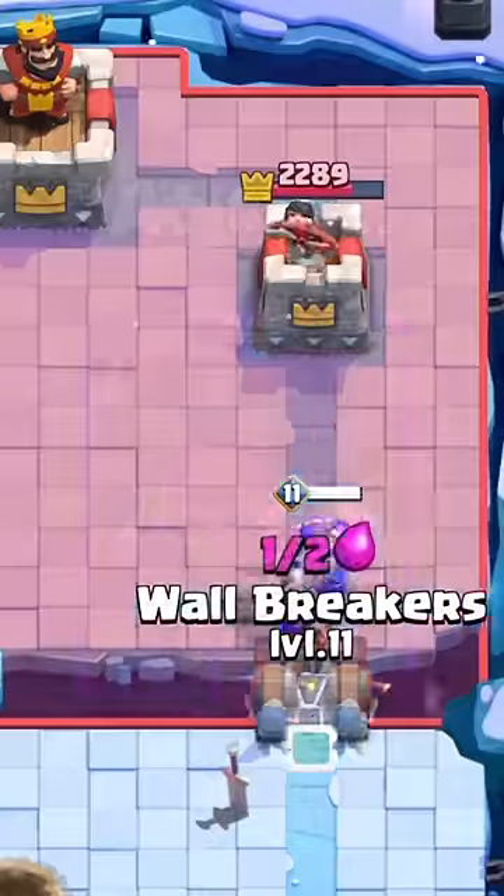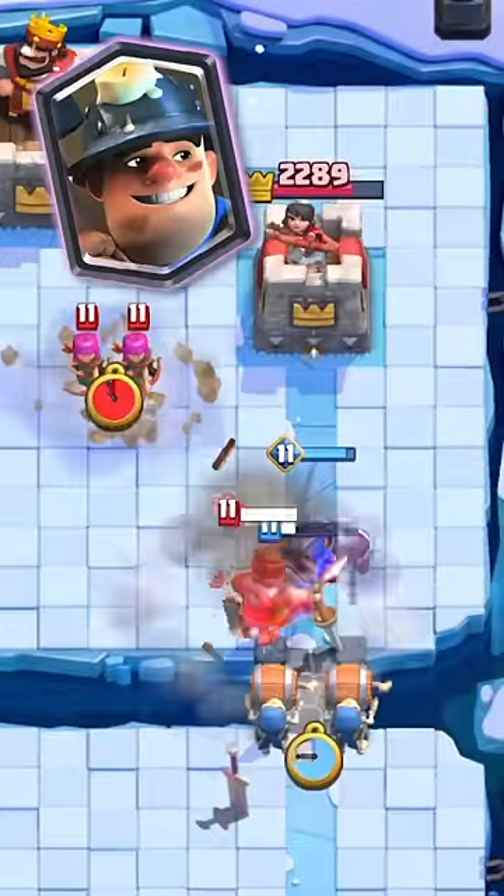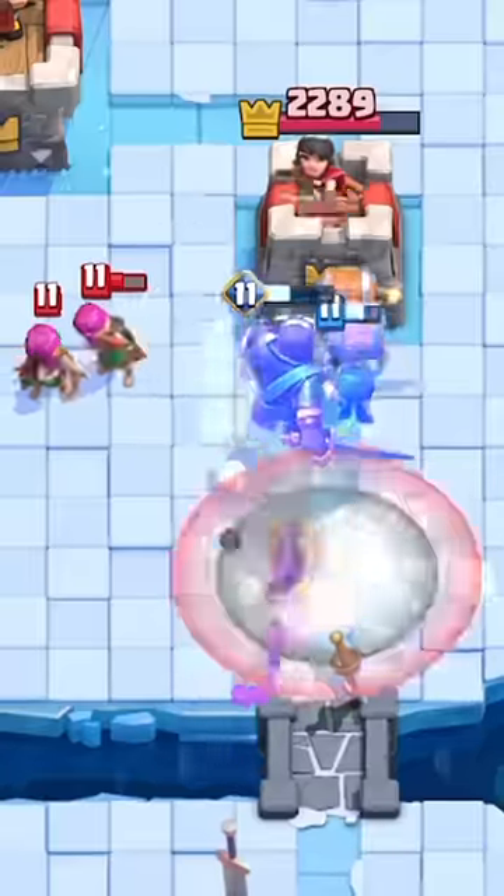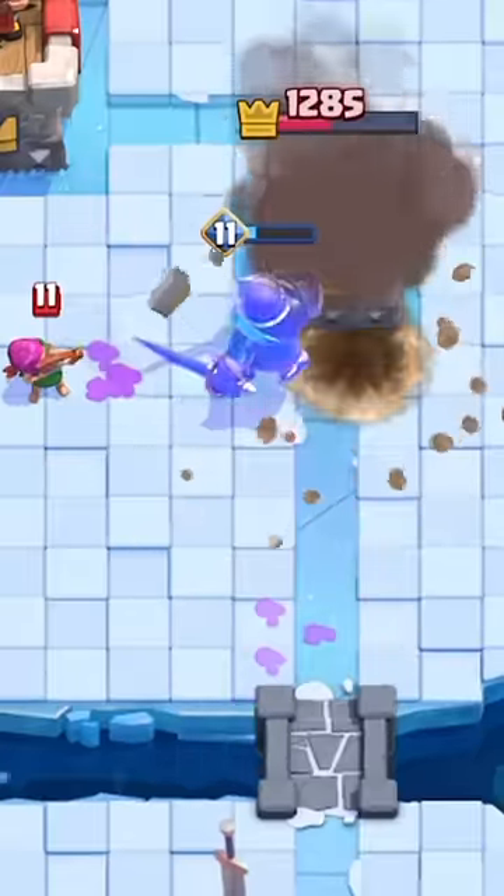At number 21 is the Wall Breakers. Wall Breakers are very closely tied with how good Minor Poison is doing, and that deck isn't quite as strong as last month. Even then, the Wall Breakers are still a great card, and they're an absolute pain to deal with.